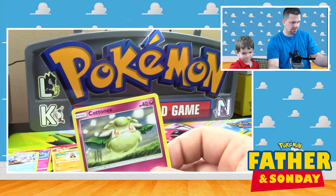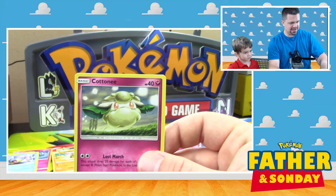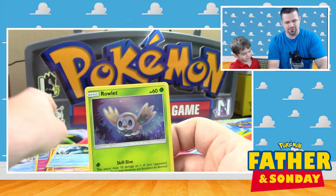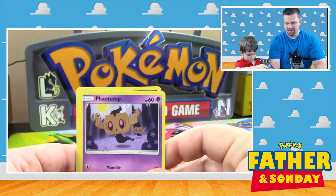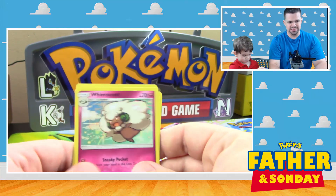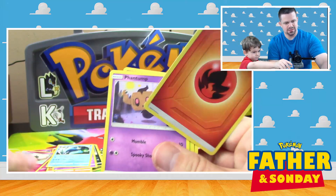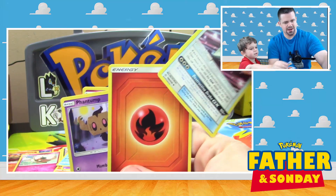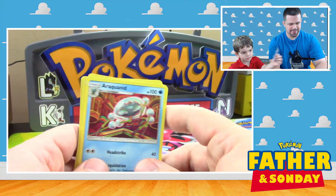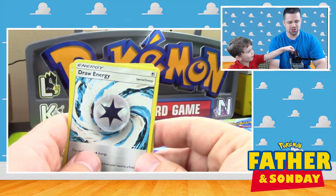We got a Cottonee here — he's so cute! We got a phantom reverse holo Glalie. Our rare is a Whimsicott. We got a Fire Energy, Dragonium Z, a Rock-type card, and a Draw Energy.